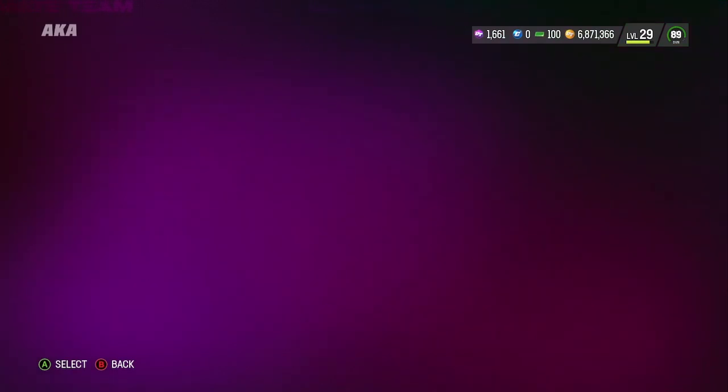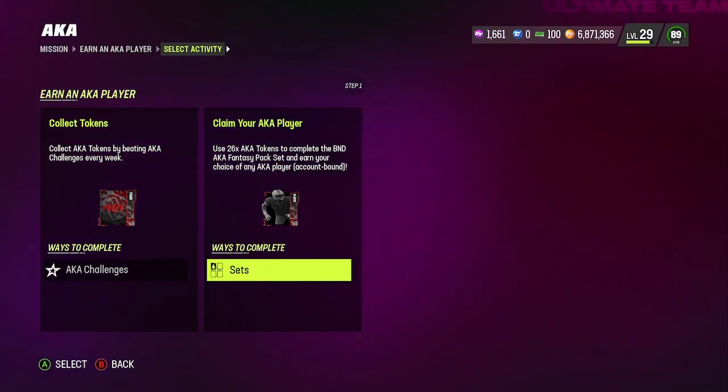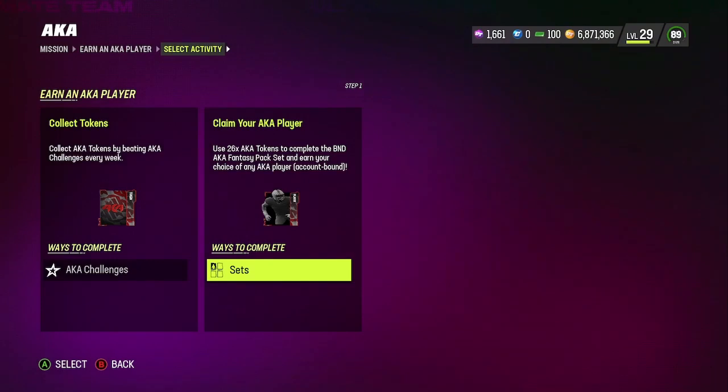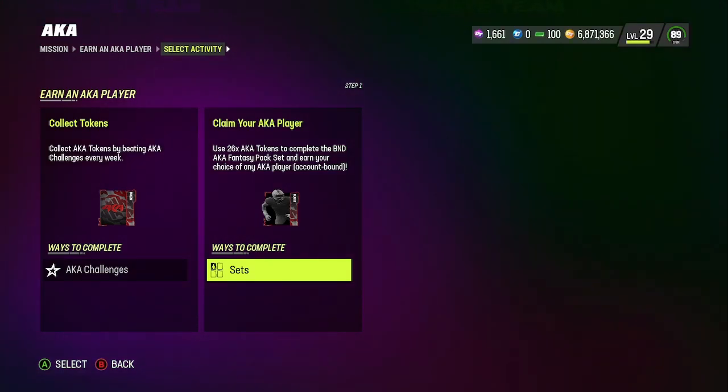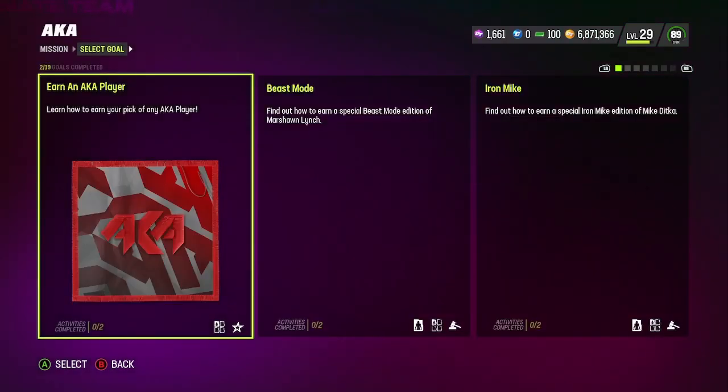So when the AKA promo dropped, I remember there was a way to get some free AKA cards at the end of the promo. I found it here, just in case you guys want to know how to get a free AKA player. You just have to basically do every single solo that the AKA drops. We're going to be getting about 26 solos, times it by 3 is about 80 solos.